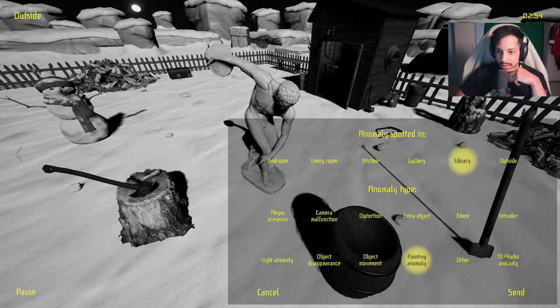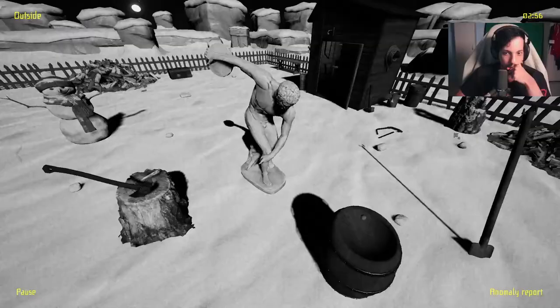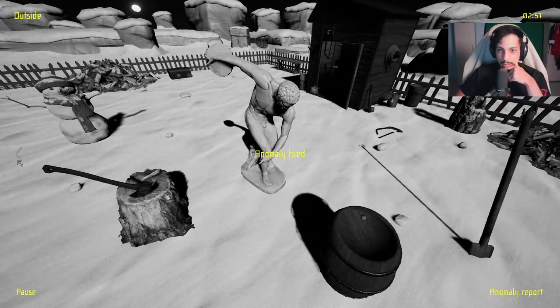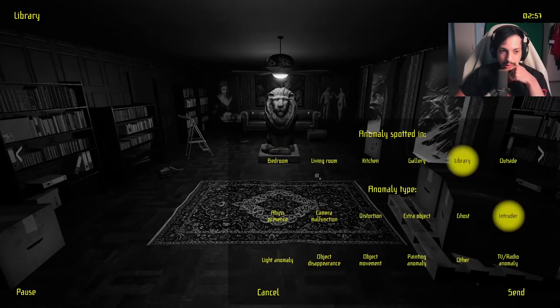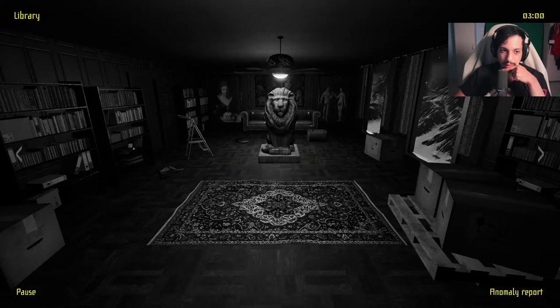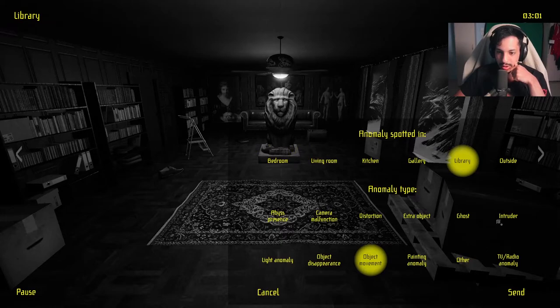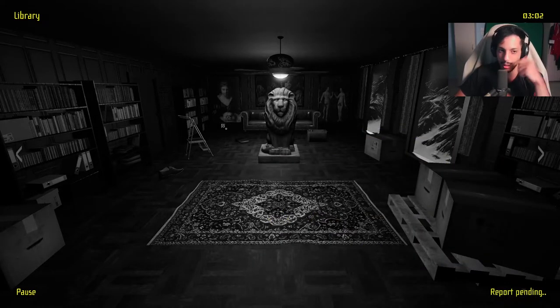Okay, Slender Man in the library. We'll get back to the library in just a moment. All right, as promised — library. Wait, no, that's not movement, it's getting bigger. Abyss... camera... distortion... extra... ghost... intruder... light... object. It has to be other — I don't know how else to describe it. It's getting bigger.